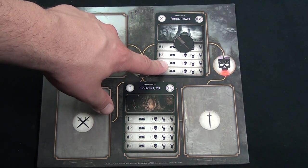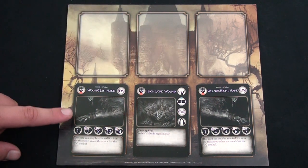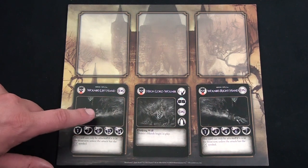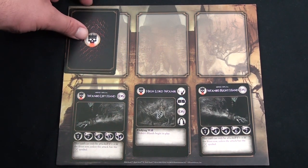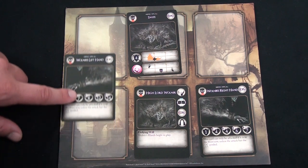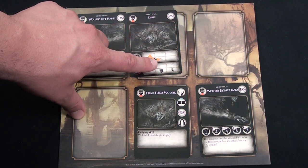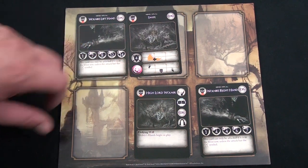Boss encounters work similarly but are slightly different. Each boss has unique setup rules. For example, Wolnir starts with his left hand, right hand, and a body — you cannot attack the body directly; you must attack the hands, and only when they are in the front row unless you have a ranged attack. When a boss moves to attack, you draw from their dedicated deck and resolve its effects. Wolnir's left hand, for instance, moves up, does an area attack hitting the front, middle, and back rows, shifts any attacked character one space over, deals four damage, and has a magical weakness.